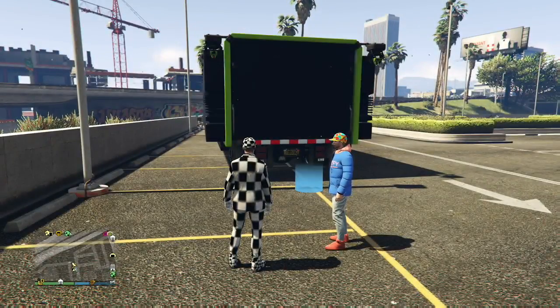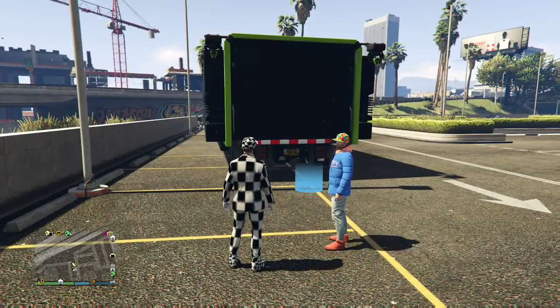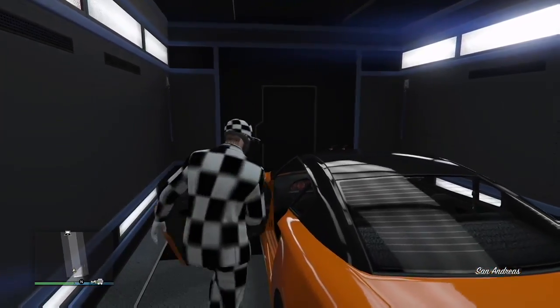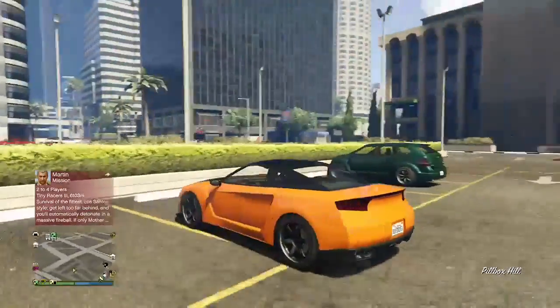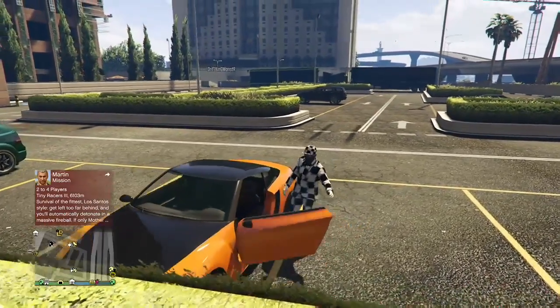Now here we go — we're going to get started with the glitch. His MOC is already out on the map. Before he invited me to the session, I brought up my MOC and I have an RH8 parked inside my trailer. You're going to get into the car and hold right trigger — right when you press Y or triangle to get in, just slam on the right trigger and hold it. Your car is just going to take control of itself and drive forward — that's how you know you're glitched out.